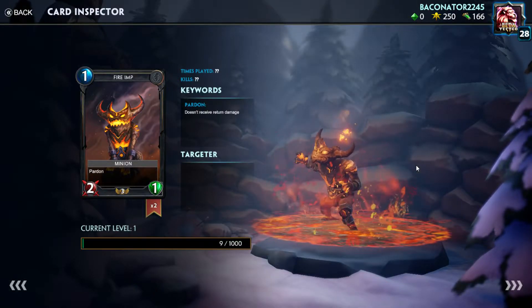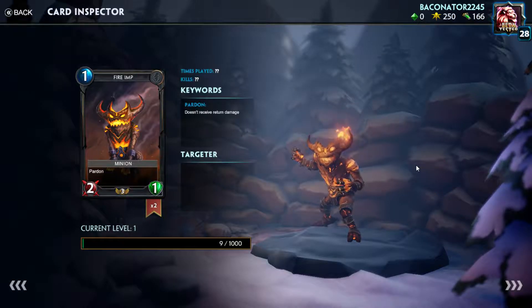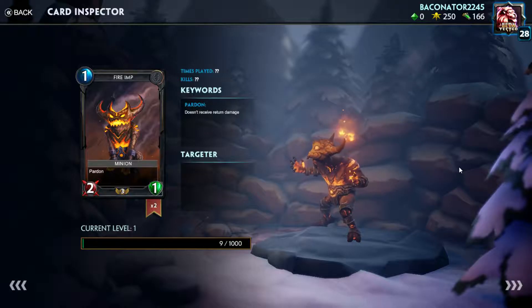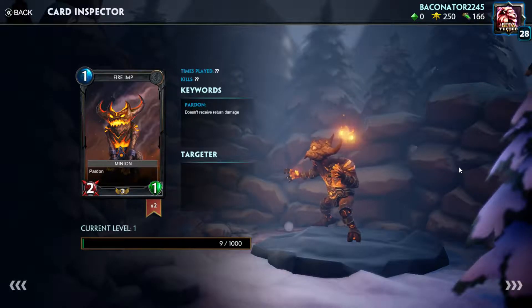Now we have our first neutral minion, Fire Imp. One mana, two attack, one health, and the Pardon effect. We've talked about Pardon before — they do not receive return damage, which is very good because when you attack with this card you do two damage to whatever you hit.